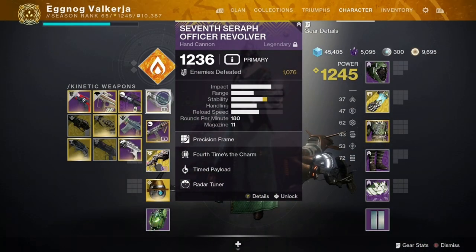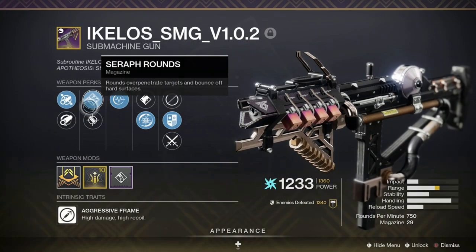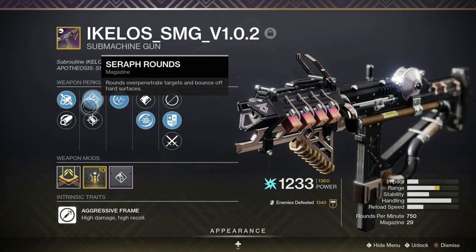To start things off for the weapons, there's the Seraph Officer Revolver with Timed Payload. The Revolver has a chance to create Warmind Cells on kills, and Timed Payload means that when we're floating in the air, we only have to hit close to Warmind Cells to detonate them. Next we have the Ikelos SMG version 1.0.2, which can also create Warmind Cells with kills.